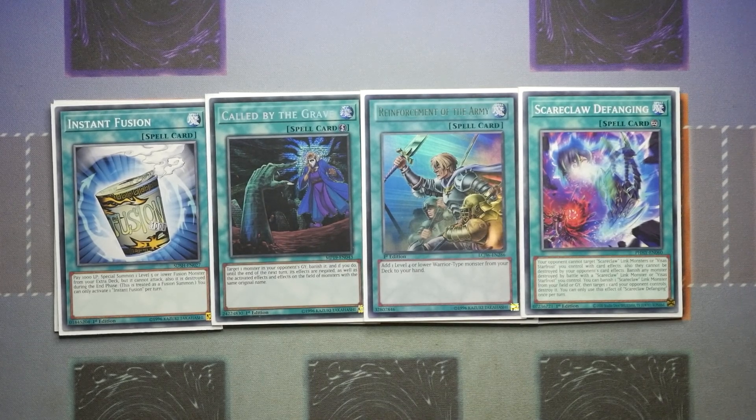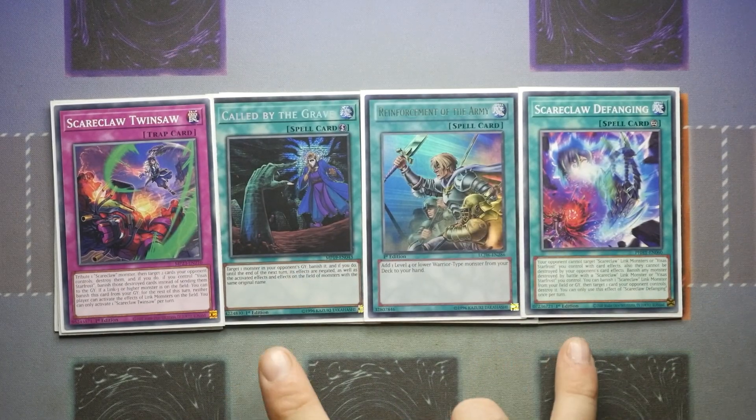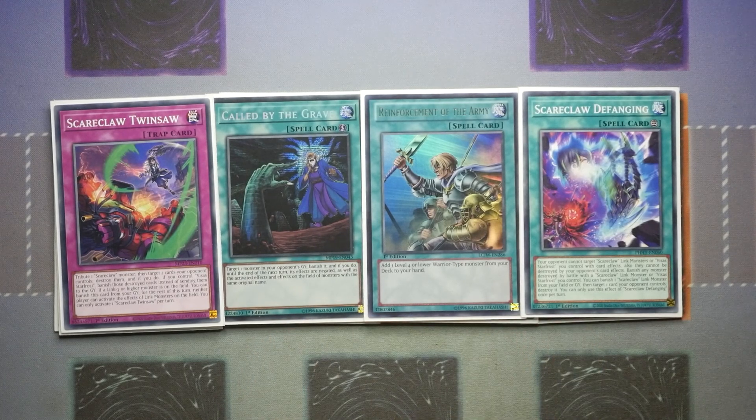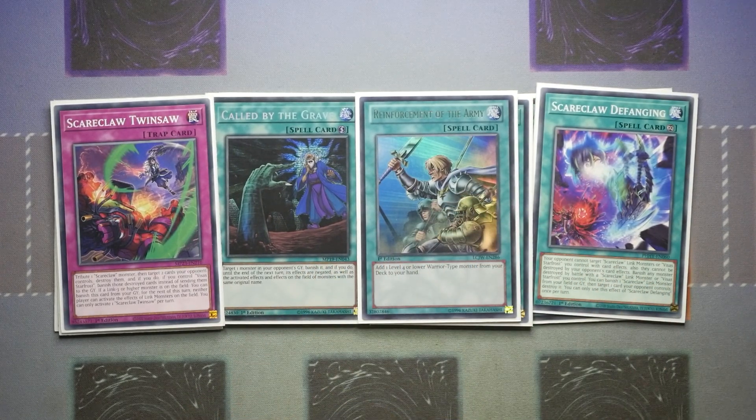Defanging is a great aggressive option and for the defensive option we've got Twinsaw. You can go for Slash as well if you want and you'd probably swap out Defanging for that, but I like to play Scareclaw a little bit more aggressively. Twinsaw is: tribute a Scareclaw monster, target two cards your opponent controls to destroy them, and if you control Vsus Starfrost you banish those cards instead of sending them to the graveyard. Then if you have a Link 3 or higher monster on the field you can banish this card from the graveyard — the rest of this turn neither player can activate the effects of Link monsters on the field. The best thing about Twinsaw is it just needs a Link 3 or higher to be on the board — it doesn't need to be on your field.